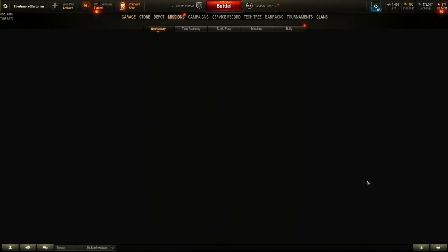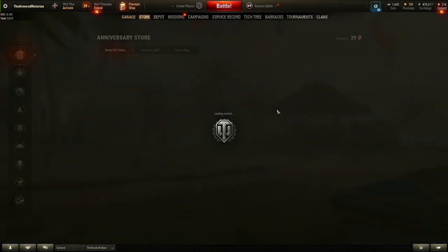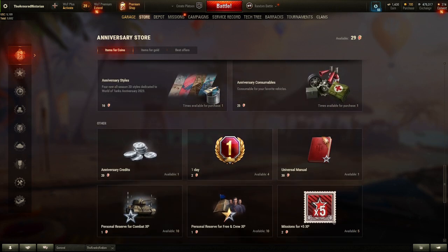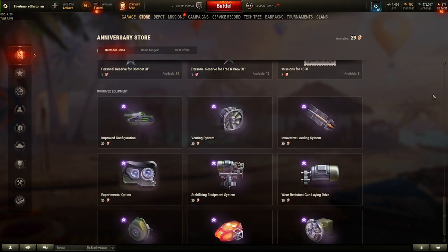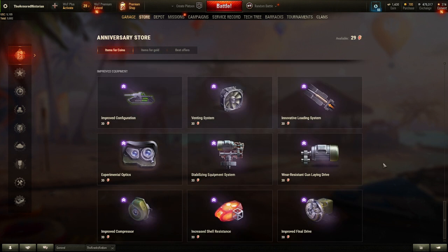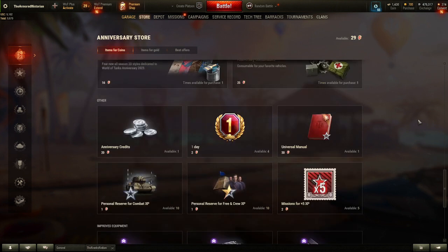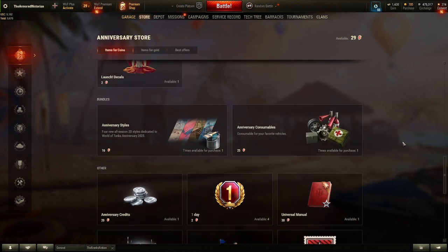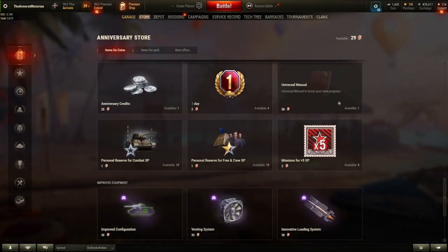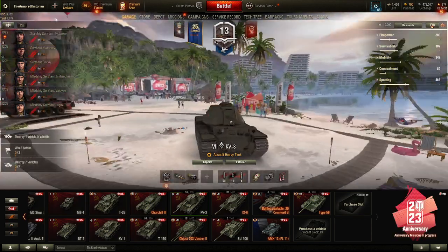I think this anniversary event will be done by next week, so I should explain what I'm going to do with it. I don't want some of the rewards — what I do want is a lot of the bond equipment. My account is a little low on bonds. I'm thinking I pick up one piece of bond equipment — probably something for the IS-4 — and then maybe a million credits. A million credits and a bond piece of equipment is probably the plan.